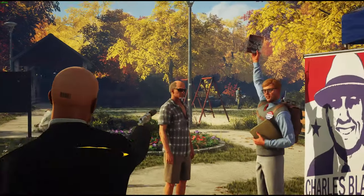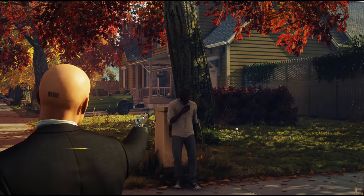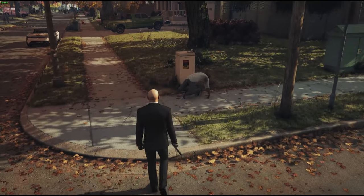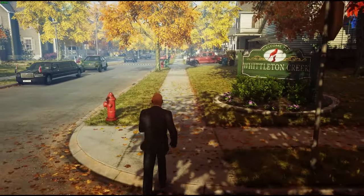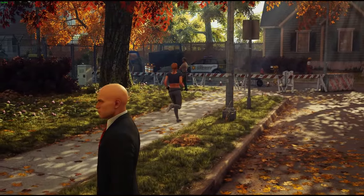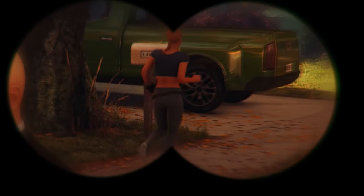This guy is undercover, and although he doesn't seem like a threat, he will not hesitate to pull out his piece if things start going down. This guy is also undercover, but as long as you don't cause any commotion, he will stand at this corner the entire time you play through this level — he will just never move. And that's kind of funny to me, and I really like that. This girl is a jogger and she can be seen running around the entire perimeter of the public area of Whittleton. She's the most mobile character on the map and I kind of like her — I'm not sure why, but I just do.